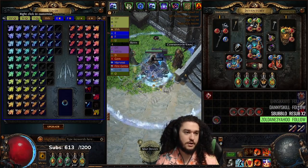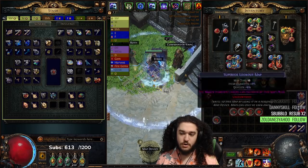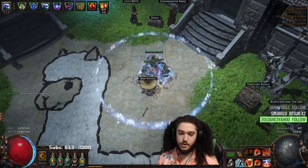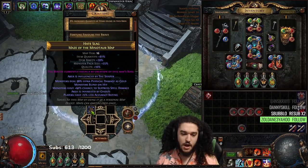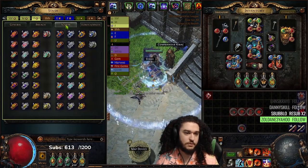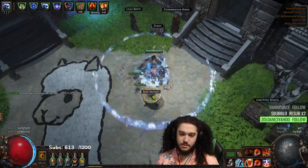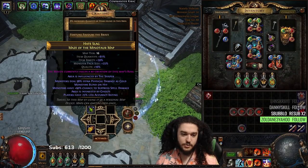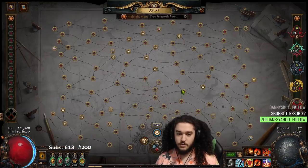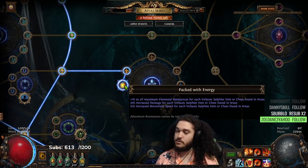Without further ado, I'm going to jump into a T16 map. I did show you guys a guardian clear before so I'll just do another guardian clear. Let's find a Minotaur — it has 98% extra gold with a ghost, which isn't very smart, but let's go. Since we're doing that, we're going to run a sulfite scarab here, because we're giving bosses extra damage and there's going to be two bosses potentially even ghosted. That sulfite scarab is basically going to give us sulfite infusion via Pact with Energy.